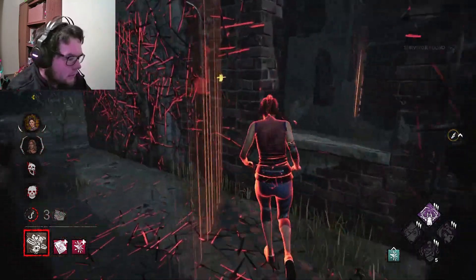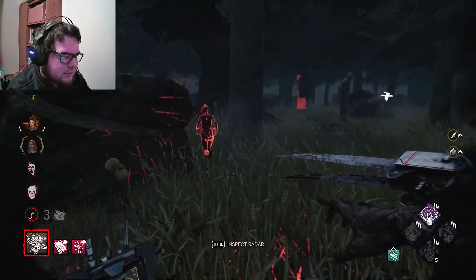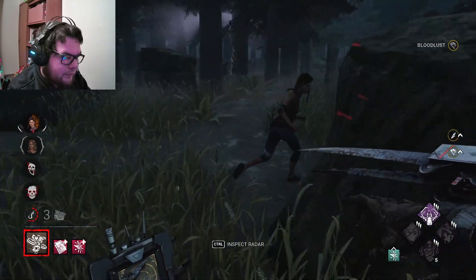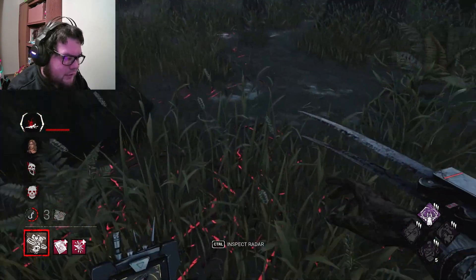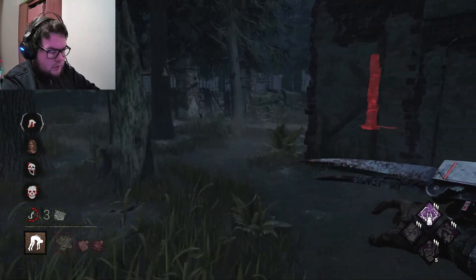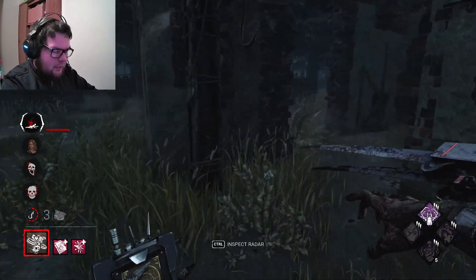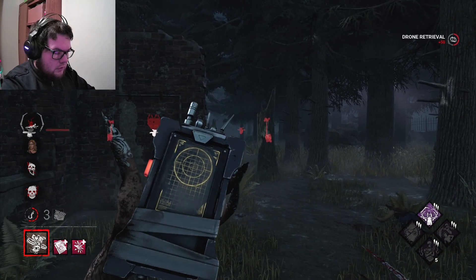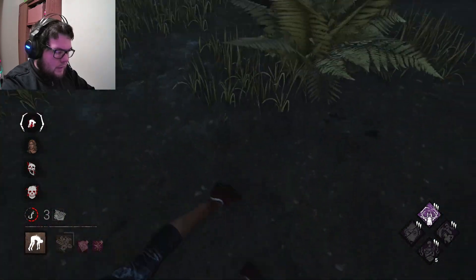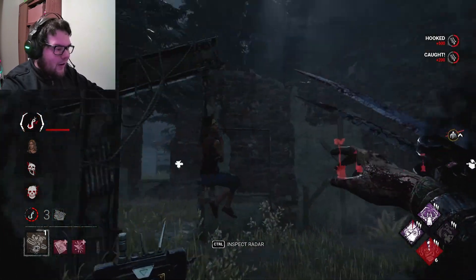Hey Meg. I guess nobody saw that. I will get a proper Mori. Now we can lure you a little. I wonder though — I can't put a drone on top of a survivor that's on a hook, but can I deploy a drone and then put a survivor on the hook? Yeah, I can. Oh, the drone turns off.